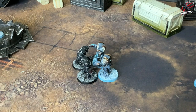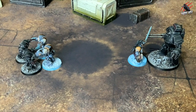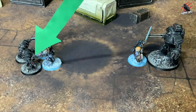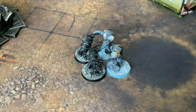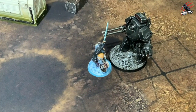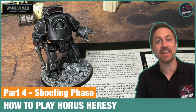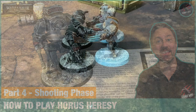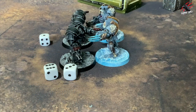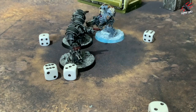The first step in the fight sub-phase is to choose a combat. There may be several separate assaults being fought at the same time — if so, the active player chooses the order in which to resolve them, completing each before moving on to the next. In close combat, both players' models will fight. Close combat attacks function in the same way as attacks made in the shooting phase: each attack that hits has a chance to wound and the wounded model gets a chance to save.